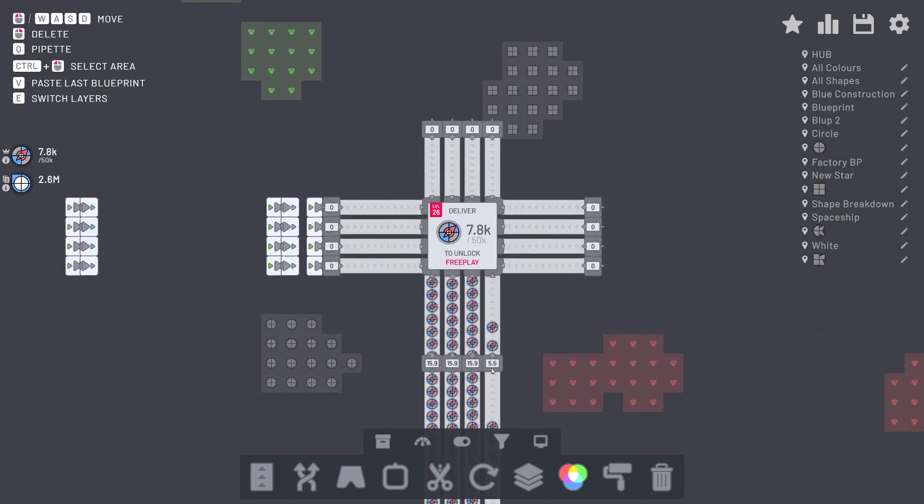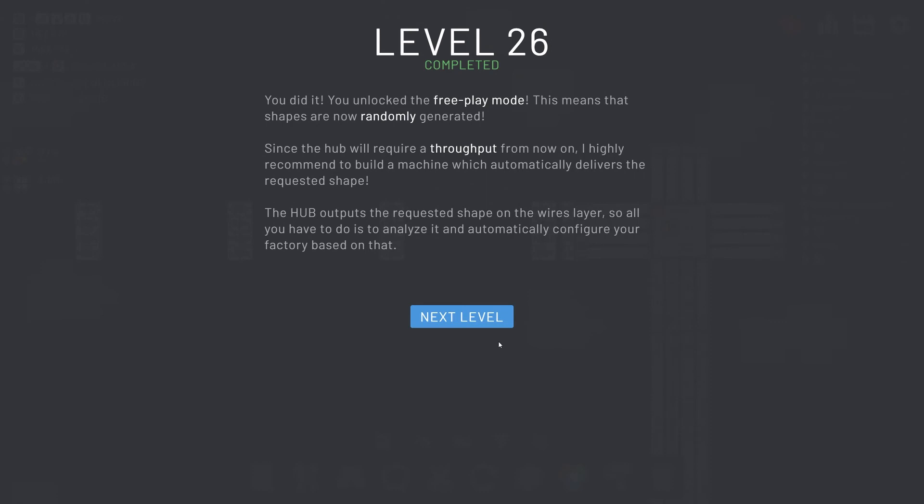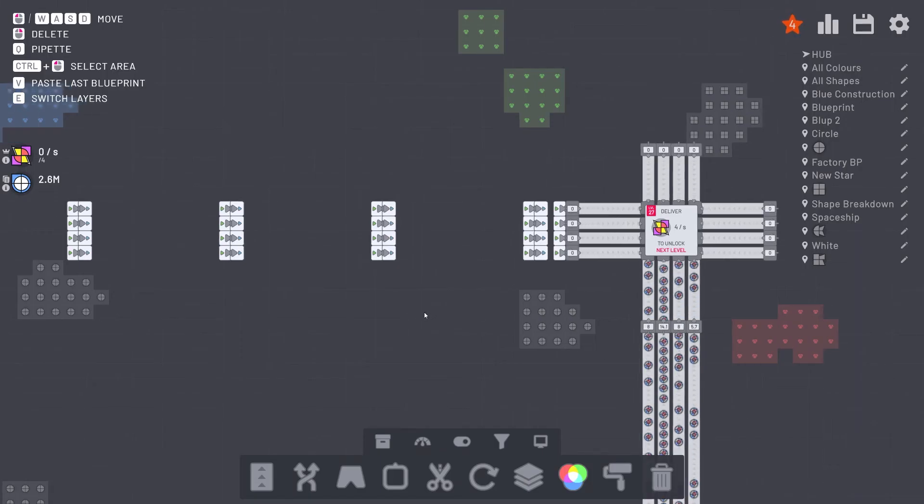I don't know why it's on 5.5 here, but we're getting some — and we are back. Level 26 completed — finally! You unlocked free-to-play mode. This means that shapes are now randomly generated; since the hub will require a throughput from now on, I highly recommend building a machine which automatically delivers the requested shape. The hub outputs the requested shape on the wires layer, so all you have to do is analyse it and automatically configure your factory based on that.